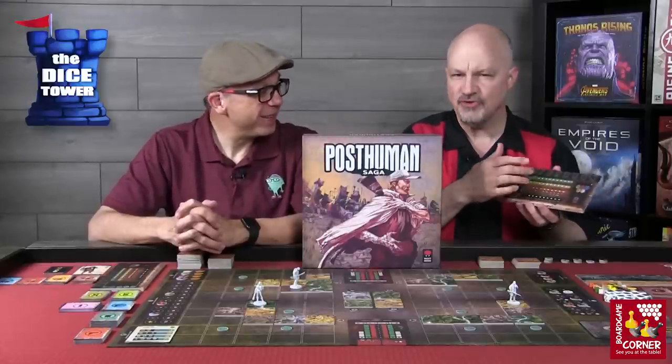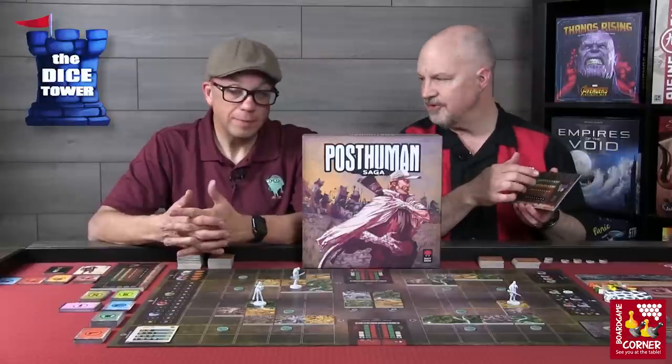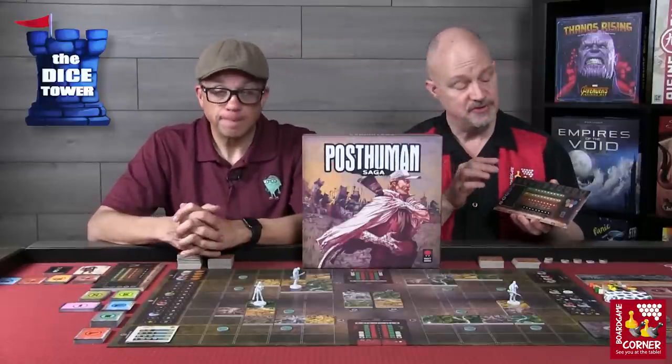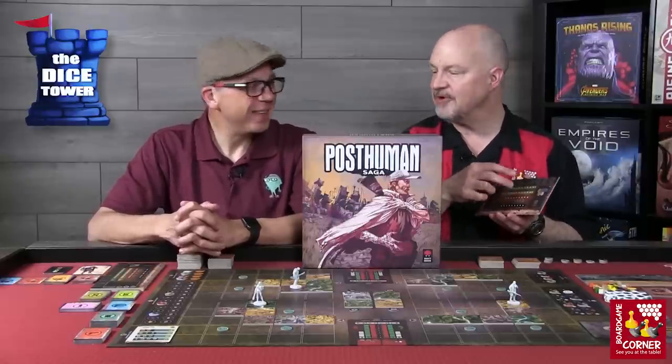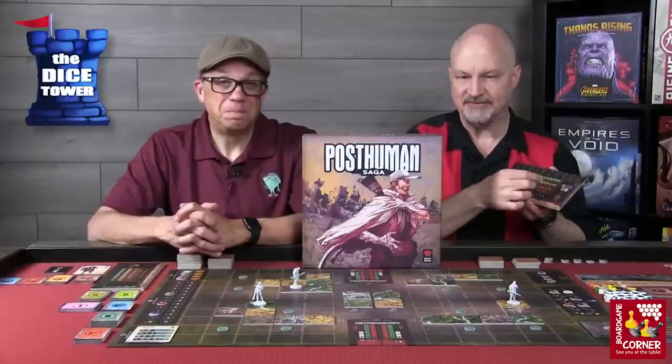In the center of the player mat, you see different tracks for various aspects of your character. In this prototype we'll be using cubes, but in the final product this will be a pegboard. The top two tracks are health and morale, which start further on the right. Next to them, you use pegs or cubes to keep track of your max health or morale, which differ depending on the character you choose. These can go down all the way to zero, at which point you'll be KO'd, but they can never go above your maximum. Below that is fatigue, which starts on the left — you want to keep it as low as possible, as there are consequences at each level of fatigue. At the bottom is experience points.